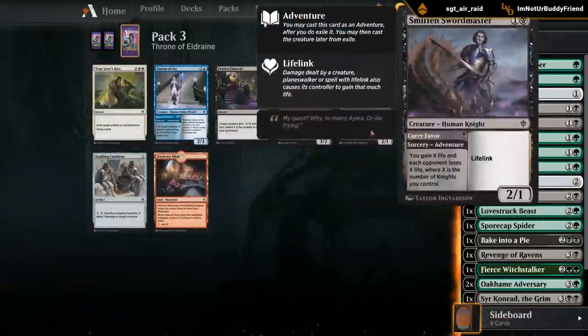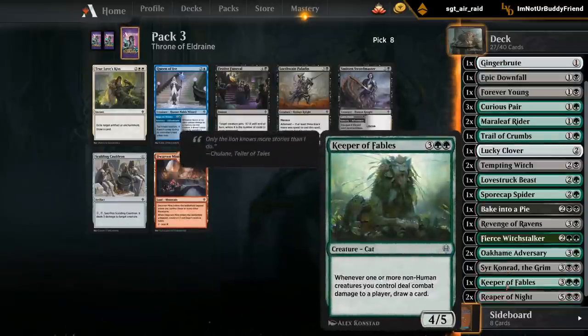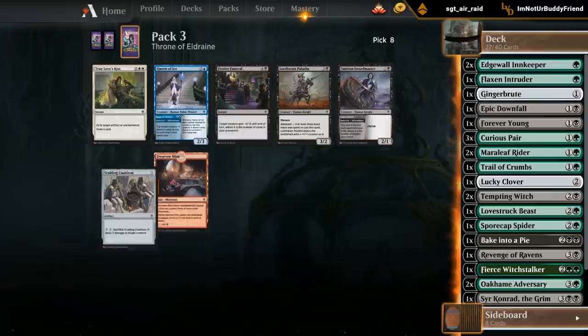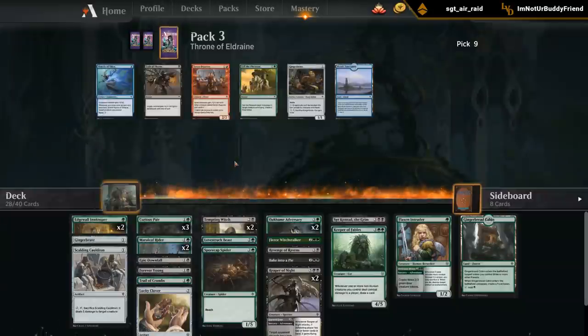The Swordmaster looks okay, Cauldron could be okay too - it's a human knight, so we've got about three knights in our deck. The drain ability isn't going to be huge. I could see taking the Cauldron just to help against evasive creatures and add a bit more removal to the deck.